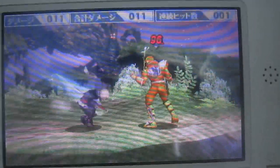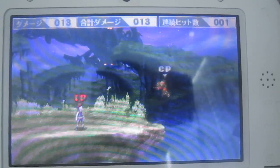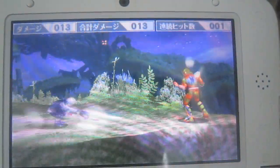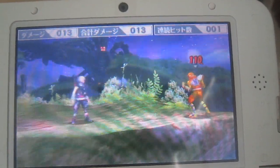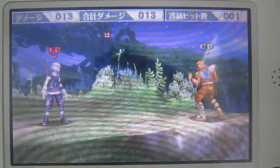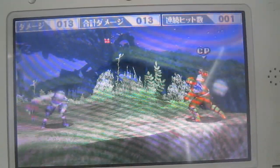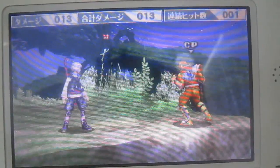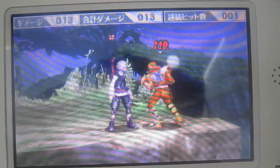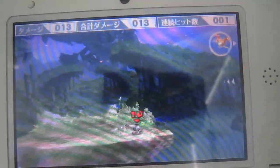His down smash is his spinning sword attack. You mostly want to use it for getting opponents out of your face, getting people away from you. The knockback is strongest at the initial frames and gets weaker as he spins more. So it's not multiple hits like Peach's down smash.